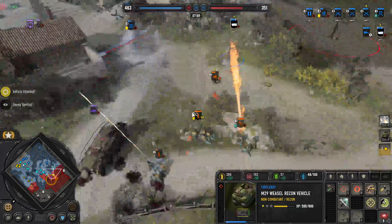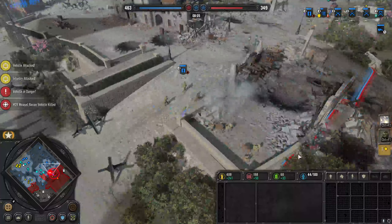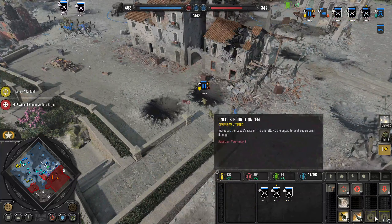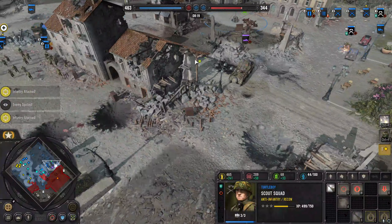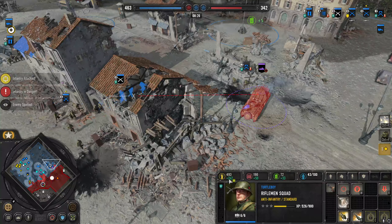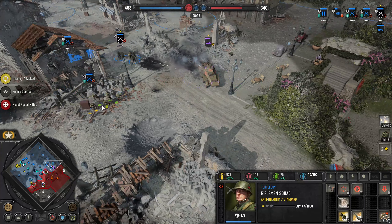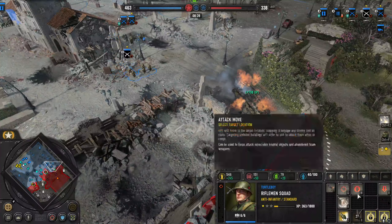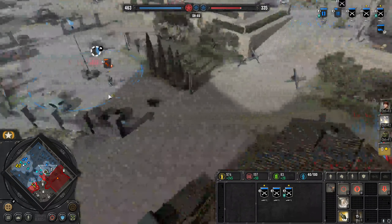I'm just trying to disrupt their battle line right now. There it is — go, Weasel! I can probably get this 8-rad with a bunch of grenades. Wow, that thing is tearing through. Oh, that killed the squad? So that does engine damage. Losing the scout squad was unfortunate, but I've got commandos coming in.